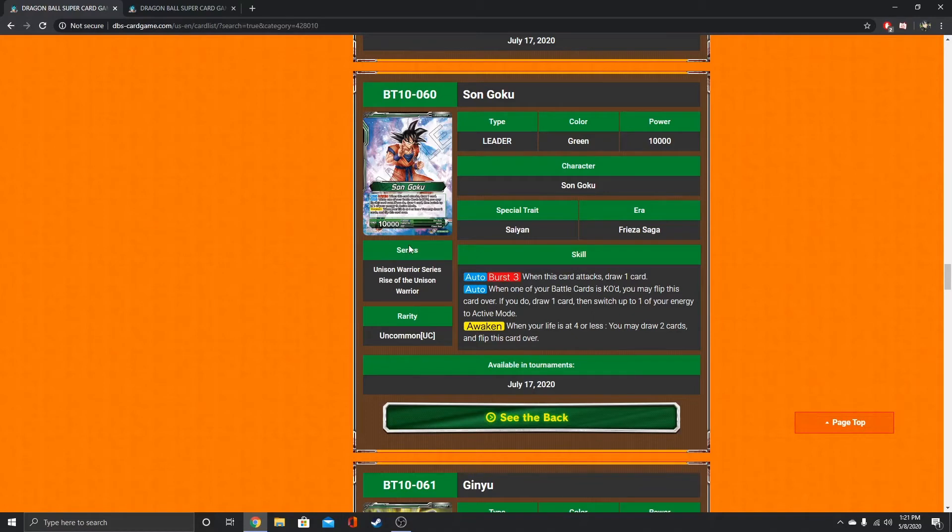Hey everybody, David here from Team Ultra Instinct, bringing you the new Series 10 Green Reveals. We're just going to dive right into this. We have the starter decks and the main set stuff pulled up for you. Right now we're going into the main set, and we have Son Goku, the new green leader.